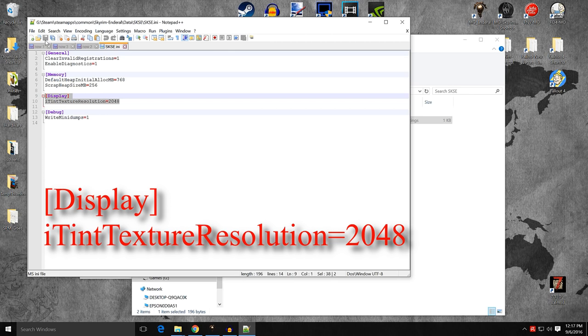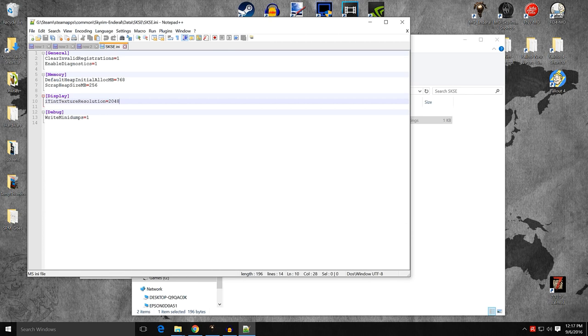Save the file and it works just fine — everything else is already there. You'll also see Shishin's SKSE memory patch with MemoryDefaultHeapInitialAllocMB=768 and ScrapHeapSizeMB=256. These were already configured by the SureAI team in the SKSE installation, so you don't need to worry about that.